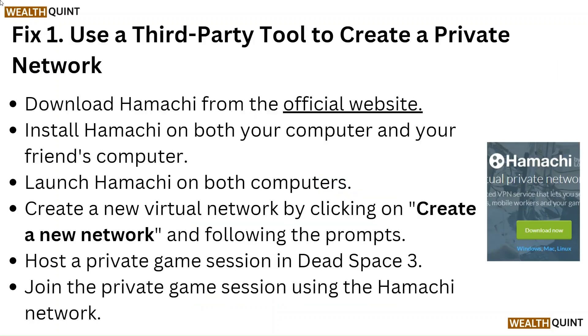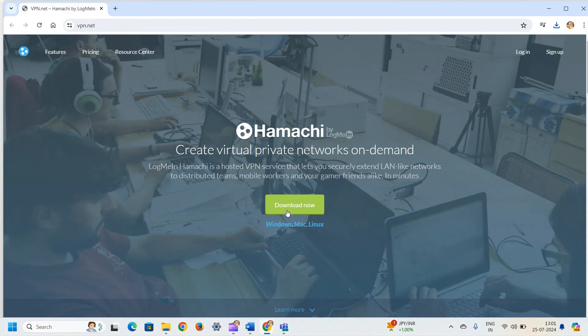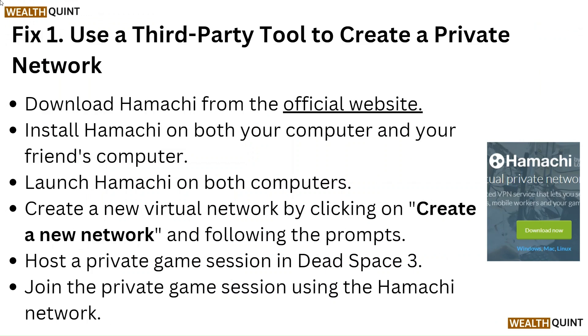Fix 1: Use a third-party tool to create a private network. Download Hamachi from the official website. Install Hamachi on both your computer and your friend's computer. Launch Hamachi on both computers. Create a new virtual network by clicking on 'Create a new network' and following the prompts.